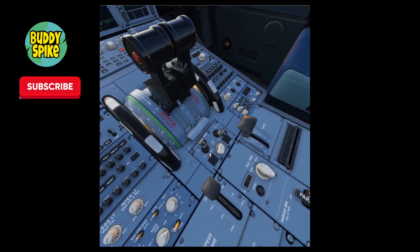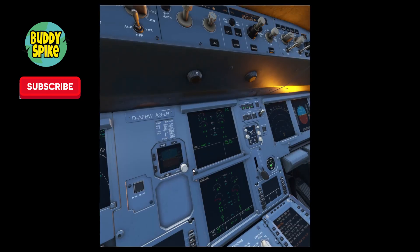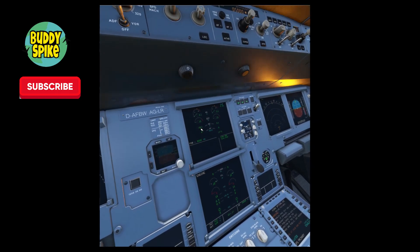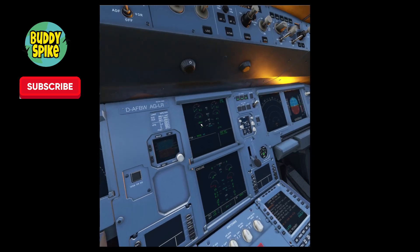Turn on engine one. Now look at the panel and let the N1 stabilize — wait for it to spool up before doing anything else.